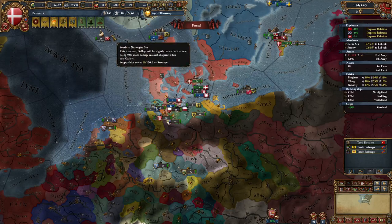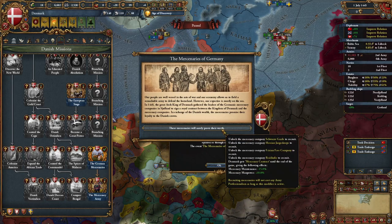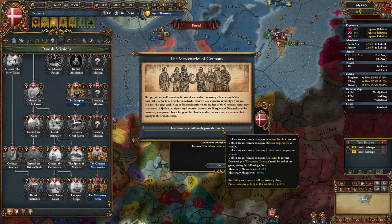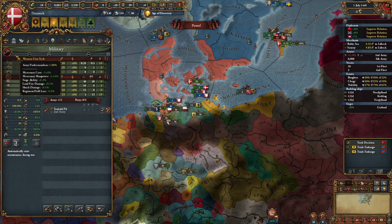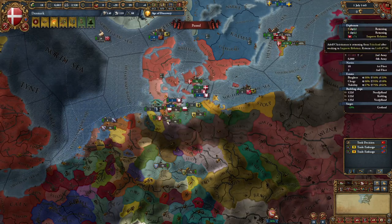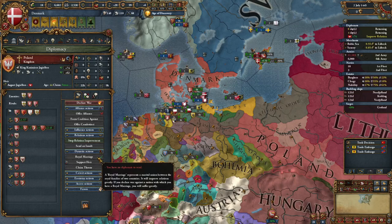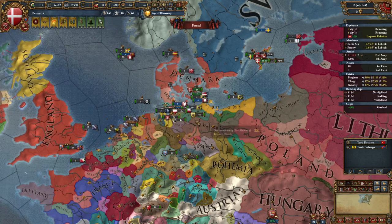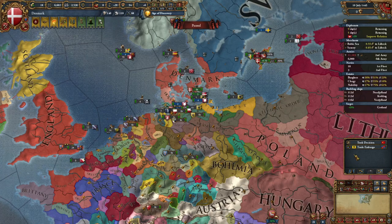After a couple of months, the Germans like you enough to complete the German Mercenaries mission. The reward gives you mercenary companies in your own provinces, reduces their maintenance cost until the end of the game, and — most importantly — recruiting mercenaries will no longer cost any army professionalism as long as the mission exists, which is until end of game. This lets you hire mercenaries for extra manpower without losing professionalism. Once done, break the German alliances and replace them with Poland, marrying them as soon as possible.